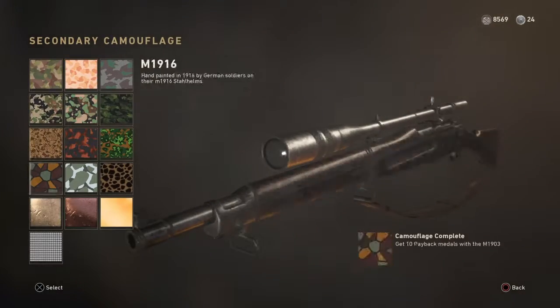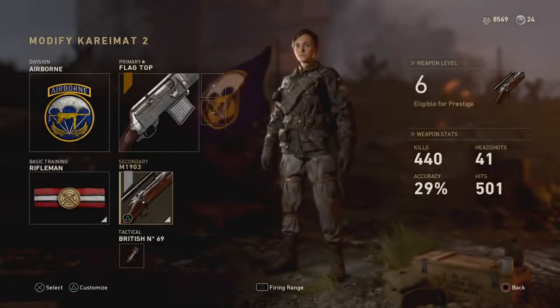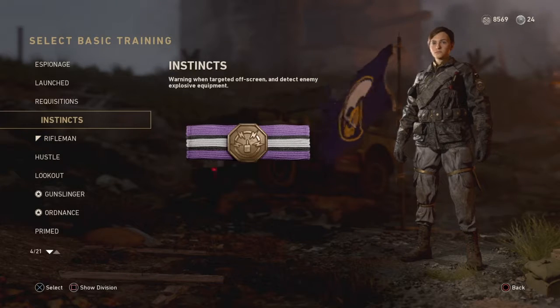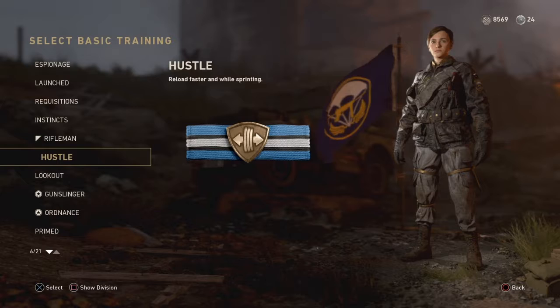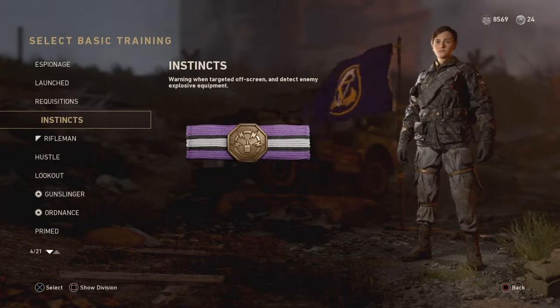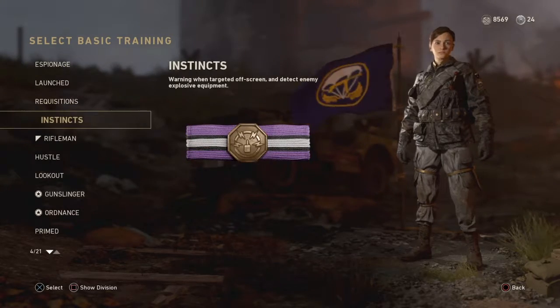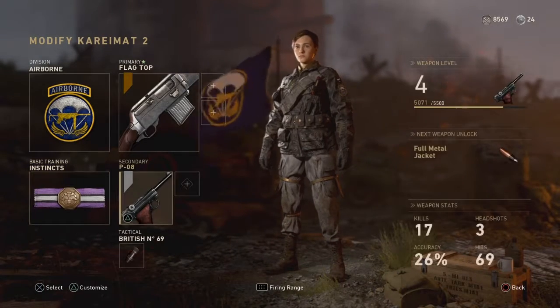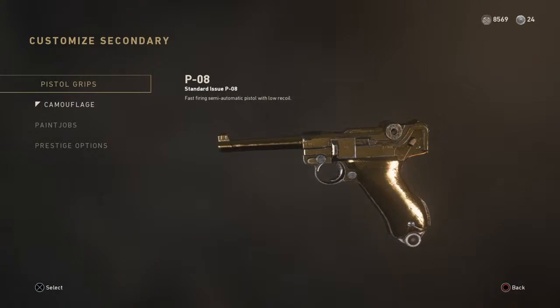I'll put my gold camo on my sniper rifle. Then go back over here and click Instinct again — you could really do Hustle or Instinct, they're just normal perks. Come back over here, press Triangle, and your P08 pistol is gold now.